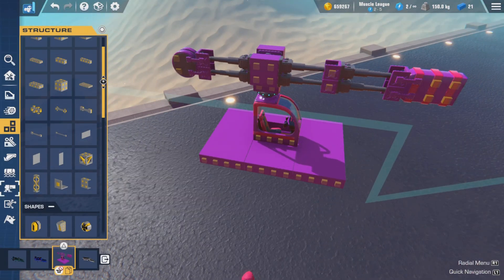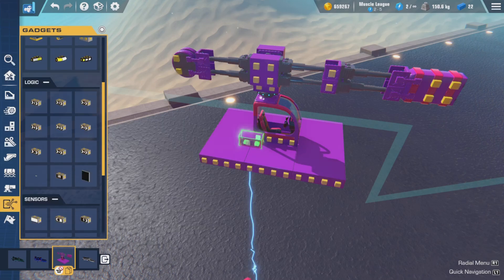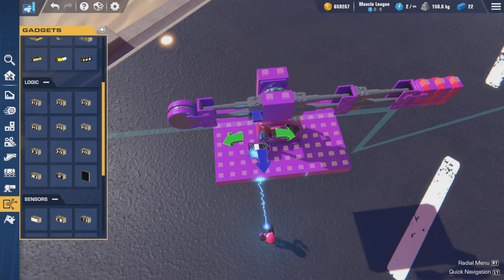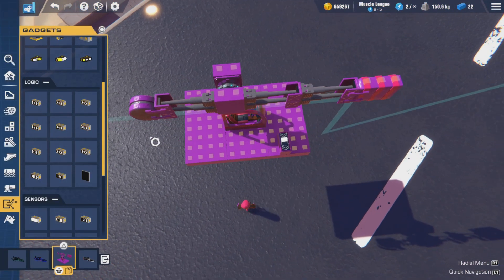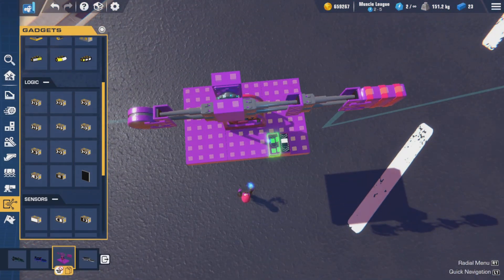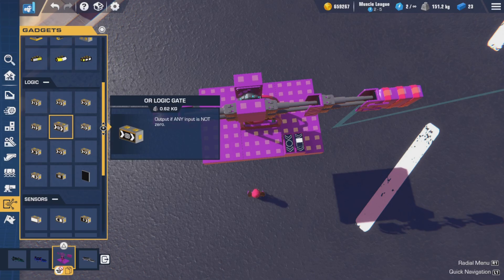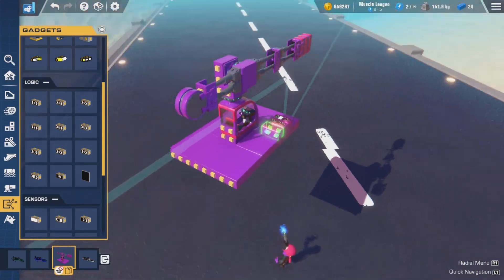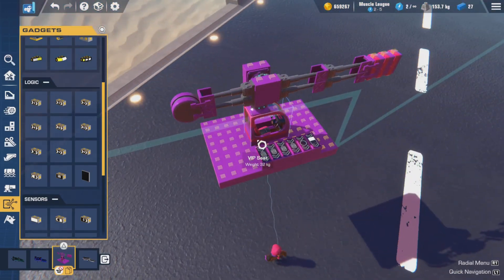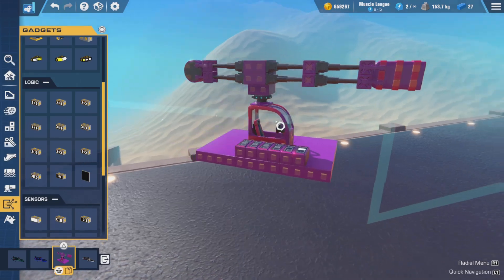Next, we'll grab our logic blocks. The first one is an accumulator, then an OR gate, then four OR gates. That's all the pieces we need to make this function.